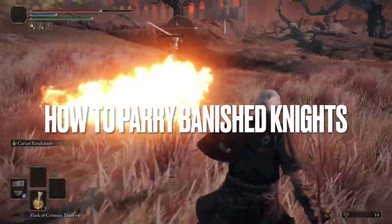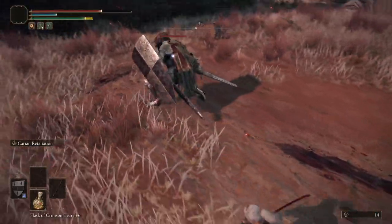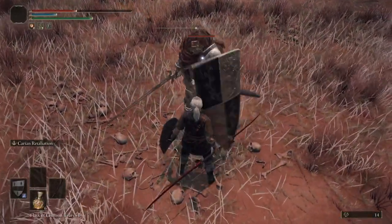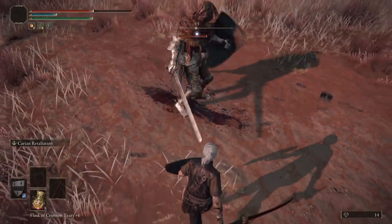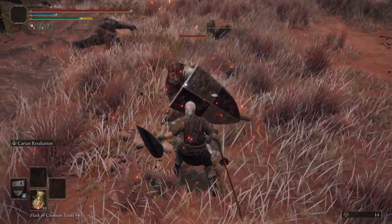Hey guys, Thingfishy here with episode 3 of my Elden Ring boss parry guide. The best advice I can give anyone who wants to get better at parrying is to focus on the enemy's arm or their hand, and try to parry the hand rather than the weapon.